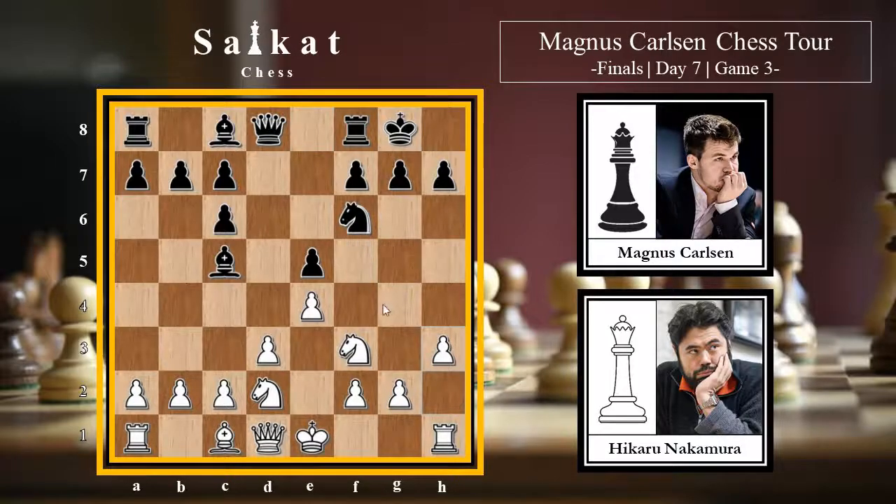White plays h3, preventing the idea of Ng4. Carlsen plays Nd7 - the idea is that after Re8, this knight comes to f8, g6, and then f4. The f4 square is a little weak for white; white can play g3, but that makes the kingside slightly weak. Magnus is trying to take advantage of that slight weakness.